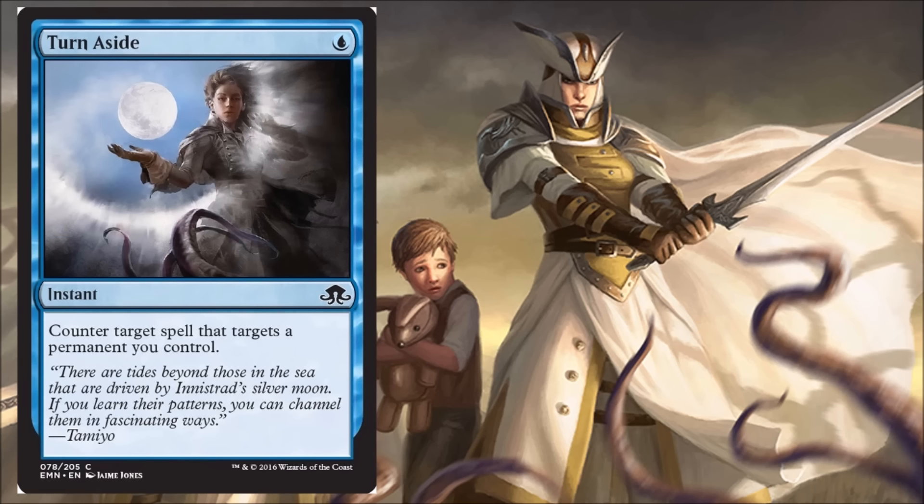Next we have Turn Aside — a reprint from Scars of Mirrodin — one blue, instant: counter target spell that targets a permanent you control. It's a common, so again it's just another piece to the control puzzle. In limited it's a pretty decent card since it deals with pinpoint removal and lets you protect your creatures — maybe not main deck but solid as a sideboard card when you know your opponent has a copy of Murder. It could see some standard play if control becomes a thing. It was fine in Scars, especially in limited, and may even be a little better here given some of the removal showing up.